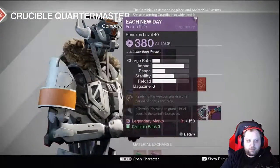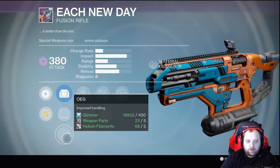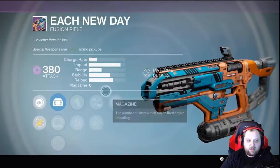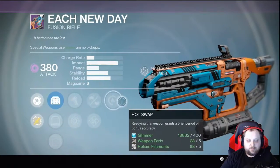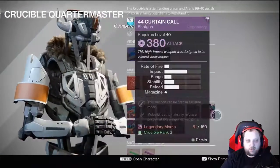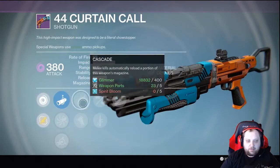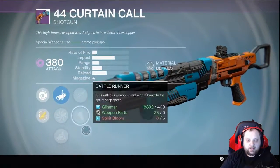Red Dot OEG, Battle Runner — not bad. Hand Late — not bad. Hot Swap — yeah, I wouldn't recommend this. You probably want Rangefinder in that last tier. For the shotgun: Linear, Accurized, Soft, Cascade, Battle Runner, Rifled, Volato — I'd pass on this as well.